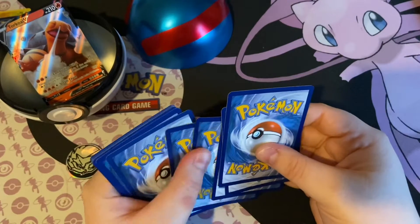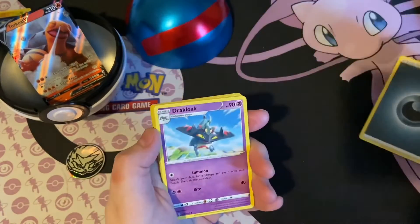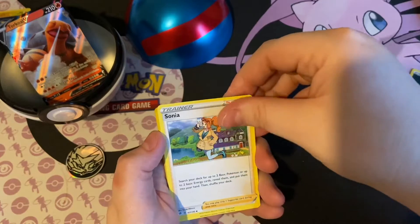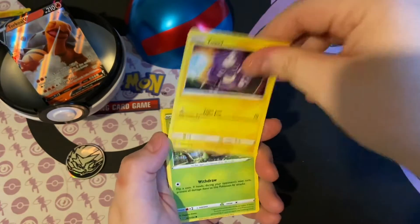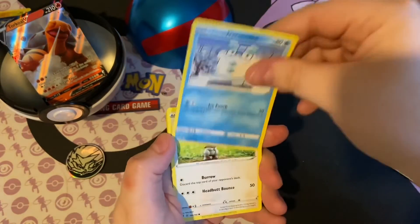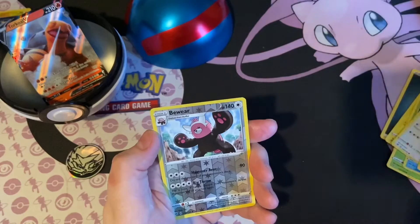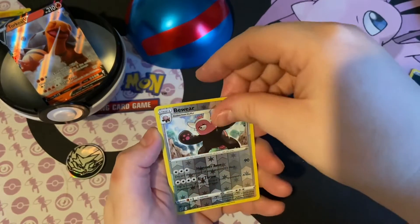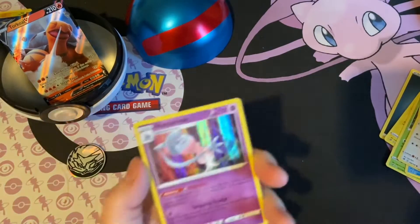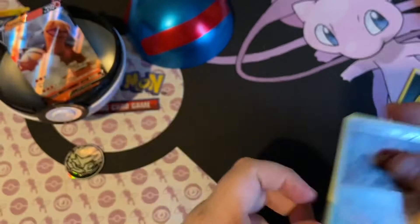One, two, three — oh, who's at the door this time? Dark Energy, Drakloak, Tranquil, Sonia, Toxel, Applin, Galarian Darmanitan, Bunnelby, Vulpix, a reverse holo Bewear, and we have a holo rare — Hatterene! Very nice, not bad, not bad.